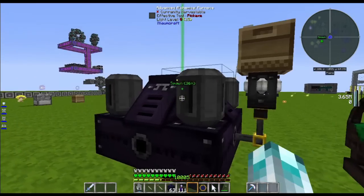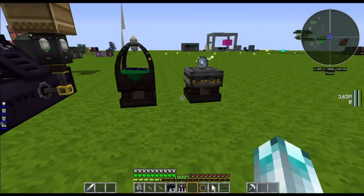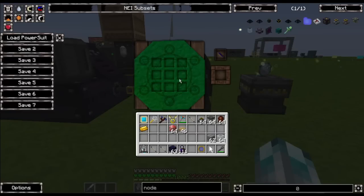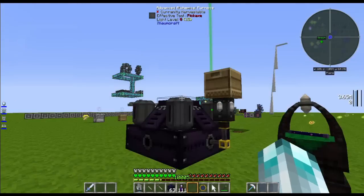For example, I have all of these things here. These all require V or CV from an energised aura node. I'm going to show you how to build a really big one that can power all of these things.